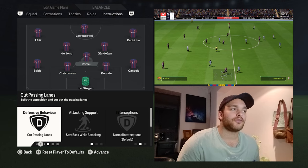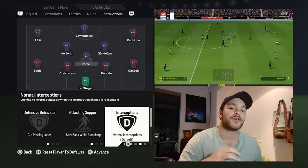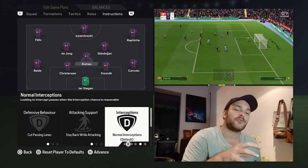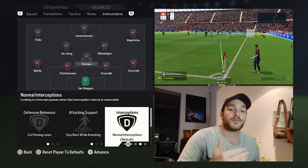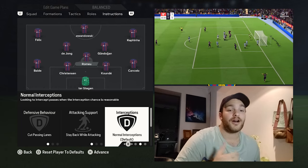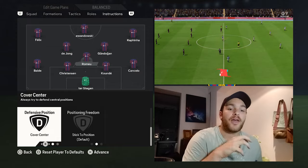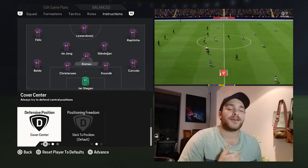As for Ariel Romeo, he's set to cut passing lanes, stay back while attacking, normal interceptions, and cover the centre. You do want him to man that hole — you don't want him to be too aggressive and step out of position. You want him to protect that back line more times than not, breaking up play and passing it on. When you watch him in real life, he tends to be the thorn in the opposition's side — getting into positions, intercepting passes, cutting out those acute angle passes from the opposition's offense, and then playing it off to Frenkie de Jong, Pedri or Gundogan.